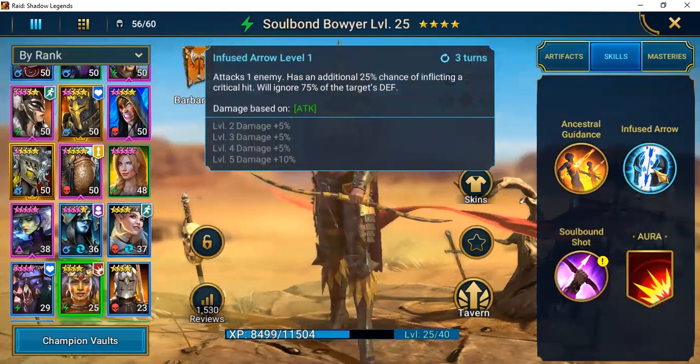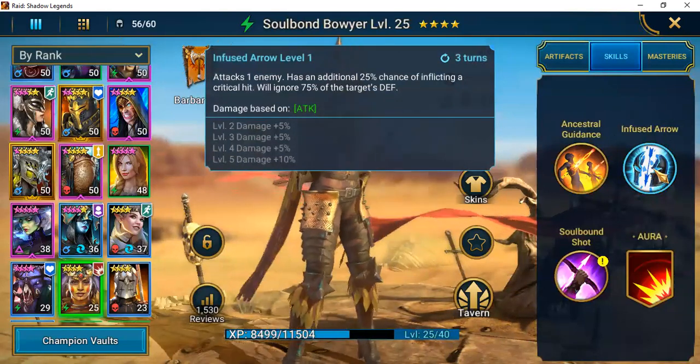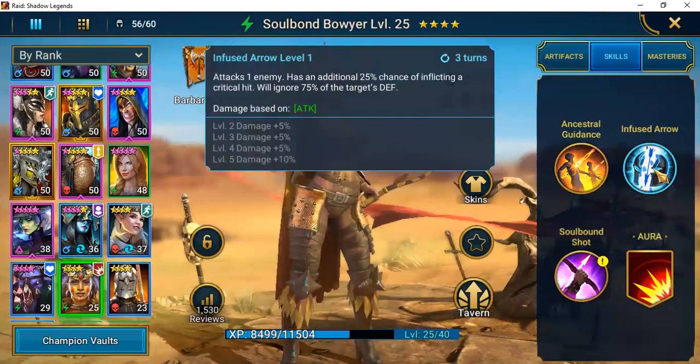Her second skill, Infuse Arrow, attacks one enemy with an additional 25% chance of inflicting a critical hit and will ignore 75% of the target's defense. You can increase damage by 25%, and this is on a three-turn cooldown.